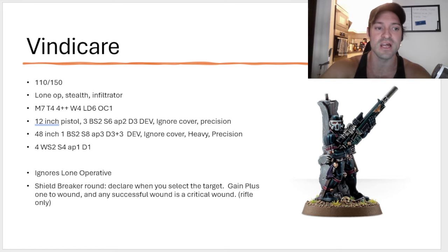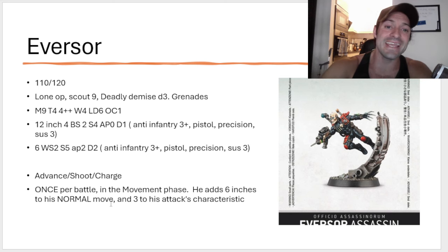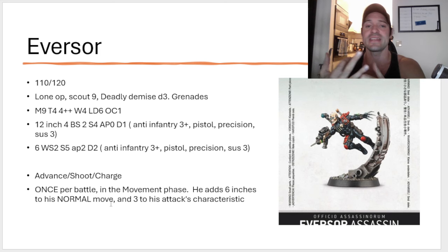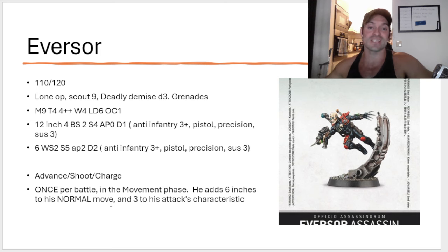If you're running this in an Imperial Agents army, you're 100% taking him. If you're taking him as an ally, I don't think you're ever taking him for 150 points — it is just crazy overpriced, especially considering he can only do that once per game. Let's talk about the Eversor. The Eversor, if you guys know me, I loved the Eversor. I took him to the WTC last year. He just didn't fit my list, but for 75 points, what he brought was unbelievable. He got a rules glow-up and a huge points nerf. He went to 110 points inside Imperial Agents and 120 as an ally. He's Lone Op, he gets Scout 9, Deadly Demise D3, and he has Grenades. Movement 9 — so if you don't Scout block him, he will move 18 inches turn 1, which is pretty sick.